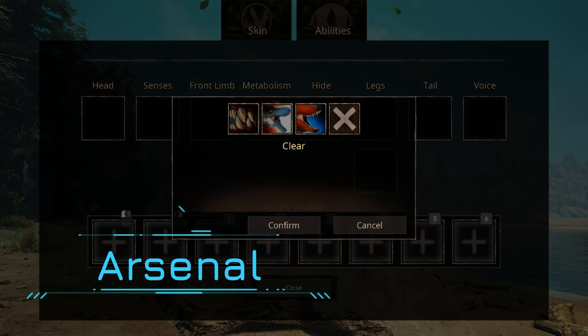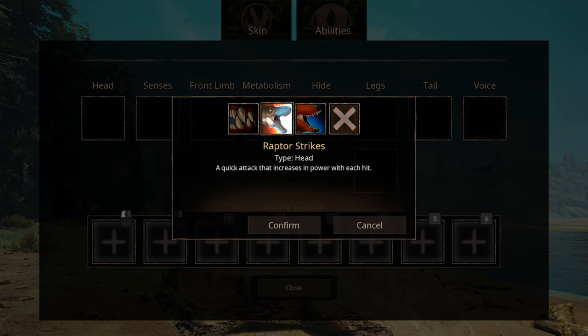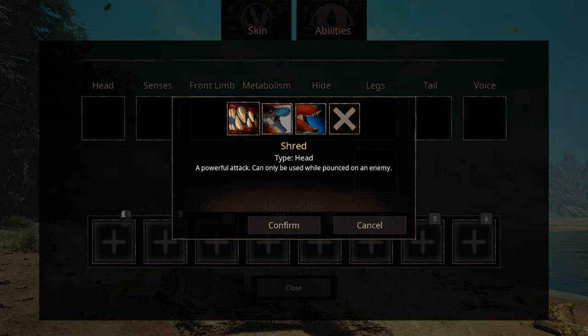For abilities, we have a few options — three of them to be exact. The first one is the oldie but goodie: the standard bite that doesn't really have anything more to its name. Next ability is Raptor Strike, a quick attack that increases power with each hit — the closest thing you'll have to a spammable attack. The third ability, Shred, is a powerful attack that can only be used when pinned on an enemy, though most Apexes are probably just going to shrug it off.